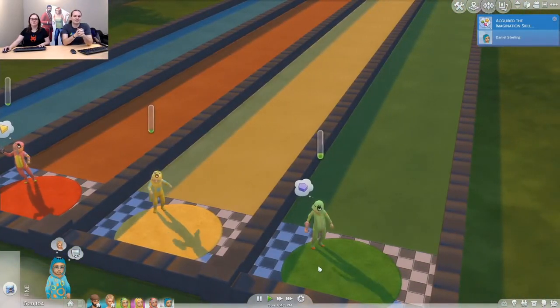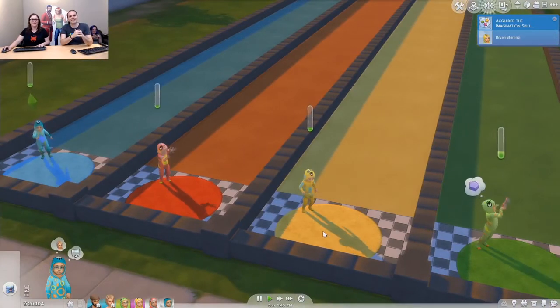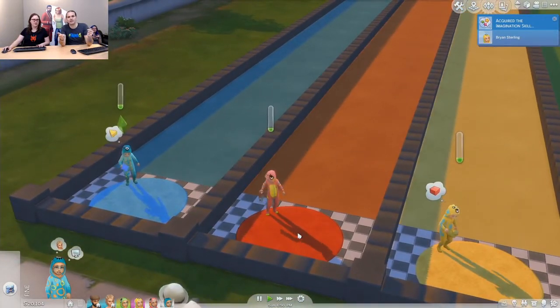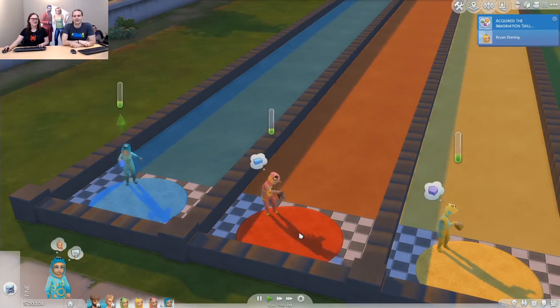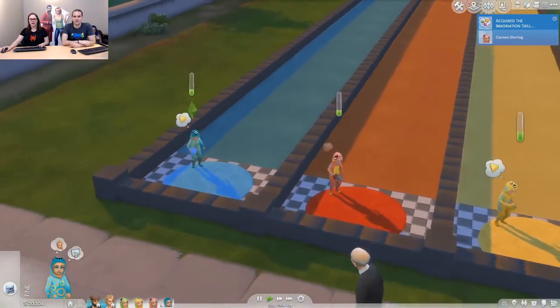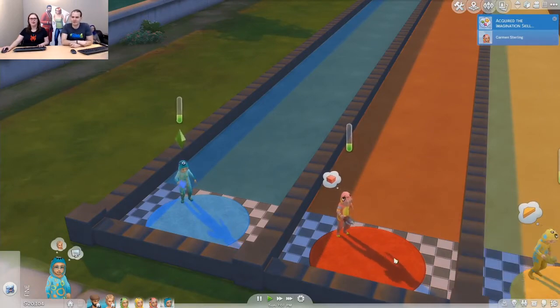Green is the maximum level of movement skill — they can run, they don't stumble very much. Red is actually movement skill level zero. Once you get movement skill level one, toddlers can walk upstairs on their own — I know you've all been waiting for that since The Sims 2. Prior to level one, you're going to have to carry them up the stairs, and as their movement skills progress, they'll actually get faster going up the stairs and stumble less. Yellow here is movement skill level one, and blue I believe is level three.